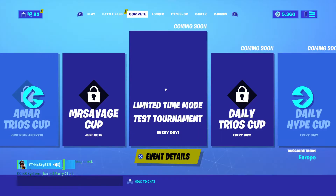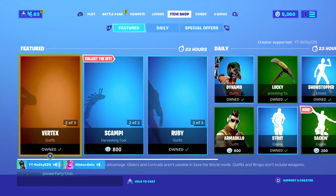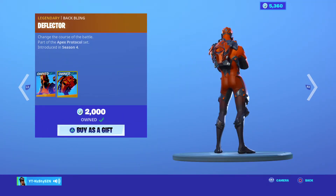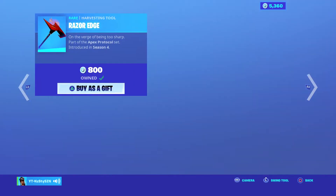Yo what's up guys, it's your boy Nasty here and we're back with another Fortnite item shop video. We've got the Vertex — I got that when it first came out in season 3. It's a very clean skin, I'm not gonna lie, I don't know why I don't really wear it anymore.